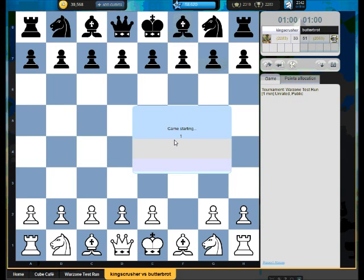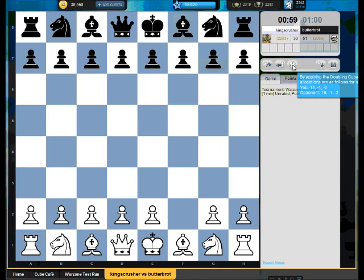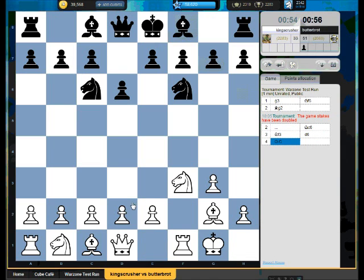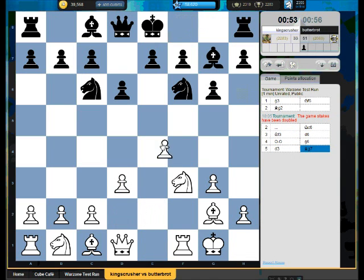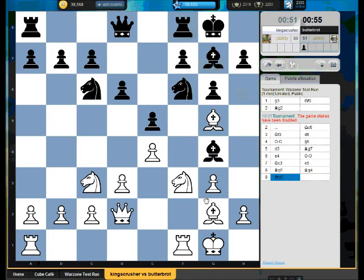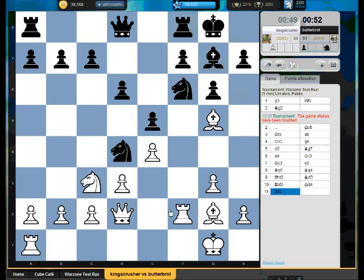Okay, game starts there. I'll press the doubling cube. Why do I have to lose 6 seconds? Why don't I play a move then press the cube as a discipline, instead of waiting for some sort of confirmation of the cube and losing 6 seconds on a bullet game.